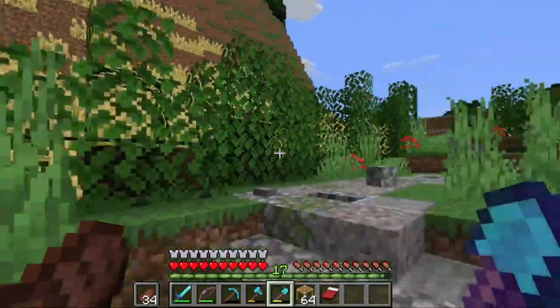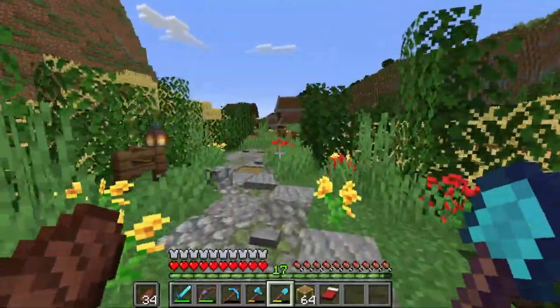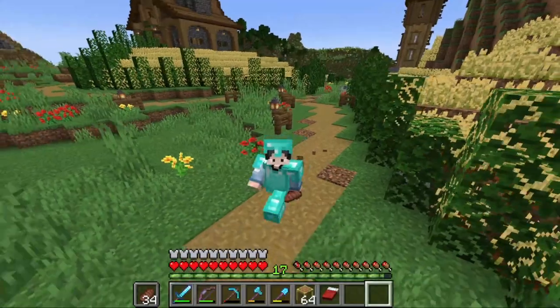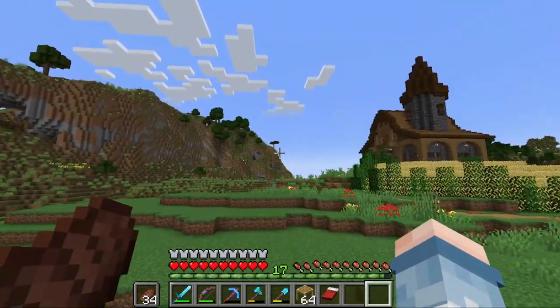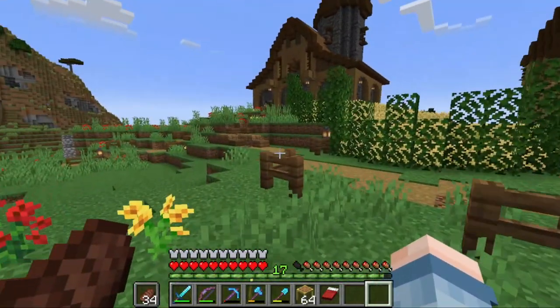I don't plan on doing the full villager setup today — maybe the breeder, but definitely not the actual trading hall. Because when I do it, I want to do it right. I want to get the golden apples and the splash potions of weakness — the whole shebang — so we can get all of that done and taken care of. So I'm going to go ahead and get over to the nearby village and start trying to get a mending villager.